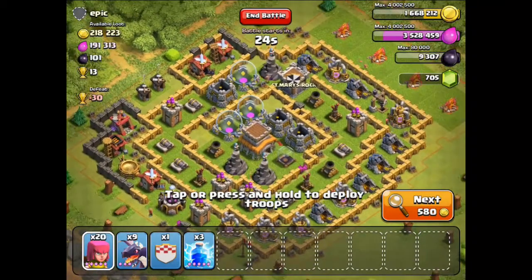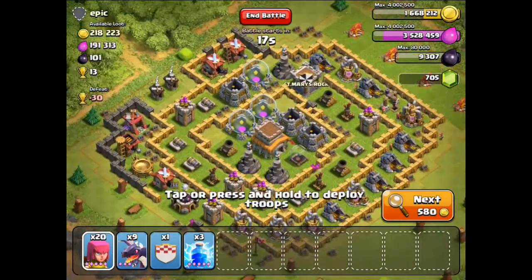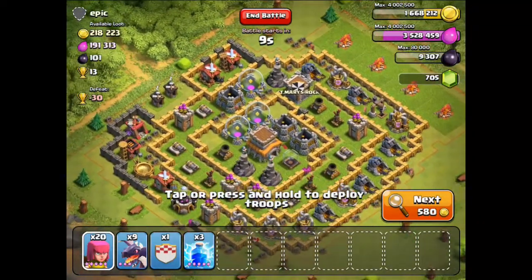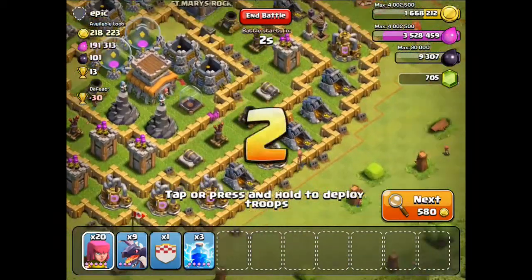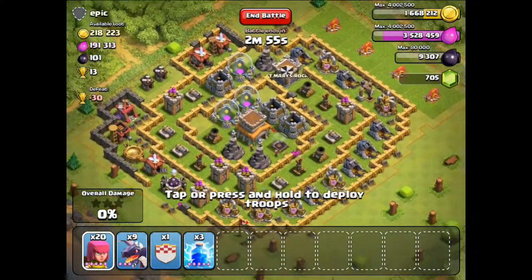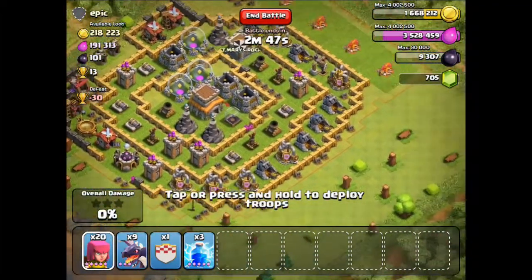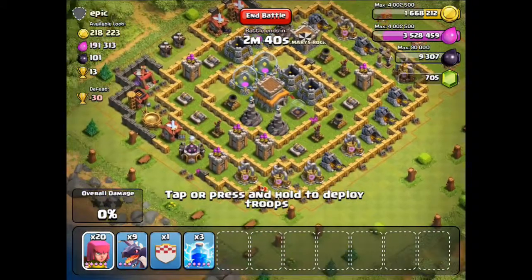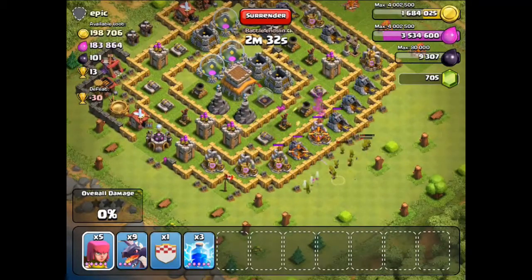This base looks nice to attack. By the looks of it this base has been abandoned for a long time — you can see he's not in a league, that's the first indicator, and there are a lot of tied units around. So probably most of his resources are in the gold mines and collectors. I'll roll in with my full army and probably three-star him. He's got 3 air defenses in the middle but they're not upgraded.